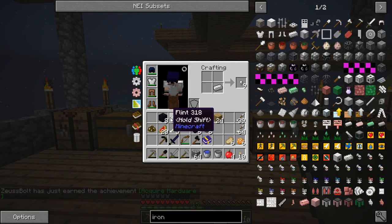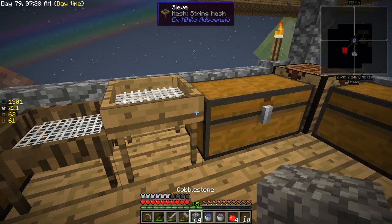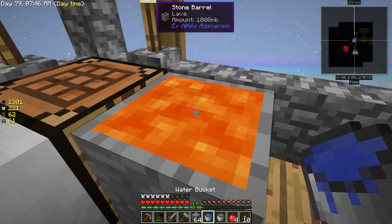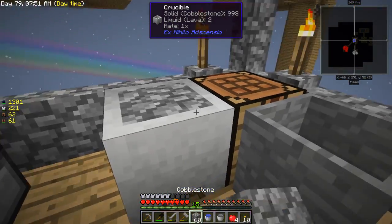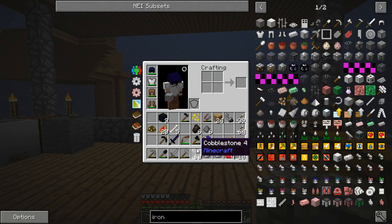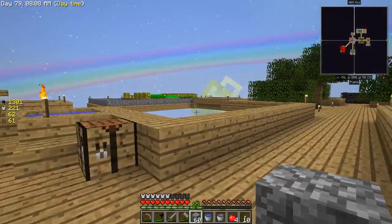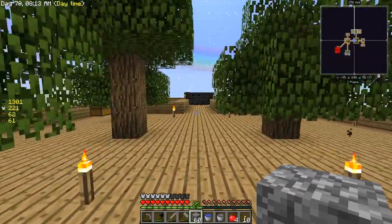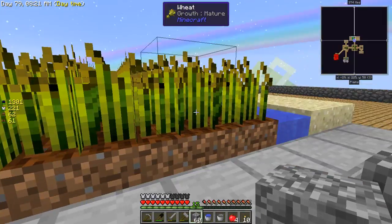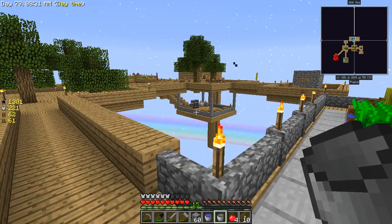That means I can create the flint and steel, which is definitely required for creating the portal to go into the nether. Now that I have that out of the way, I can relax about that. I was like, holy crap, am I going to have to wait all this time just for one iron ingot to go into the nether? So I had to find an alternative way - and I figured out how to get iron ingots from sifting sand. That was a big fault on my part that I wasn't even searching for that, but at least I figured it out now.